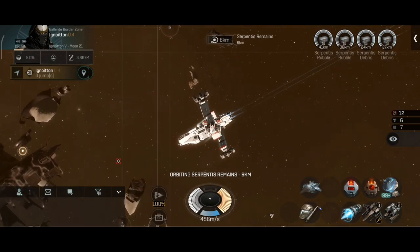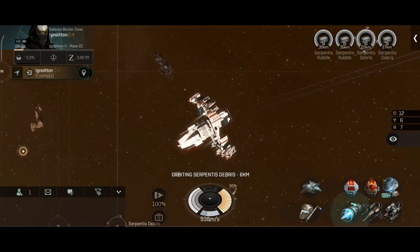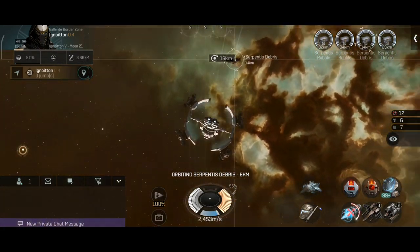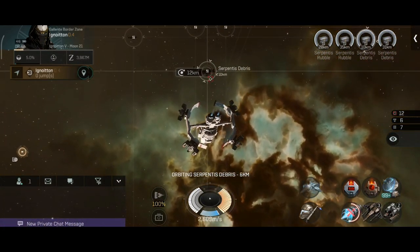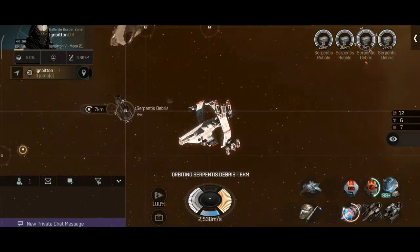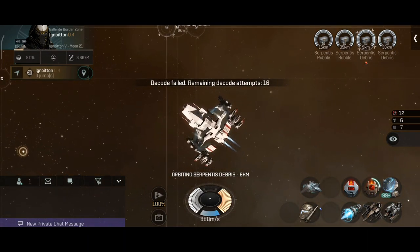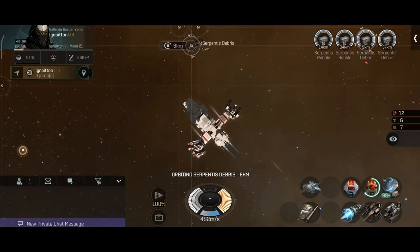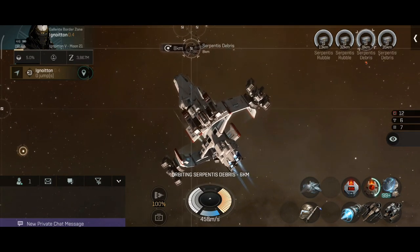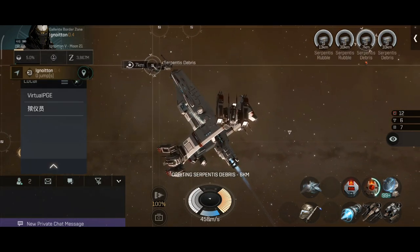Not bad — some tier 3 rigs. I really can't wait to have tier 4 rigs out; they are going to be dropping everywhere and I'll be getting them with exploration without a problem. They will be expensive, so there is the chance to earn more ISK. The next site is going to be Serpentis Debris.